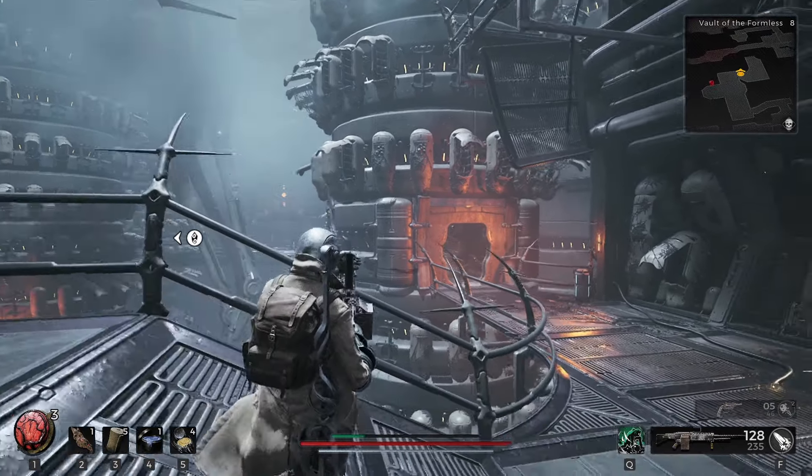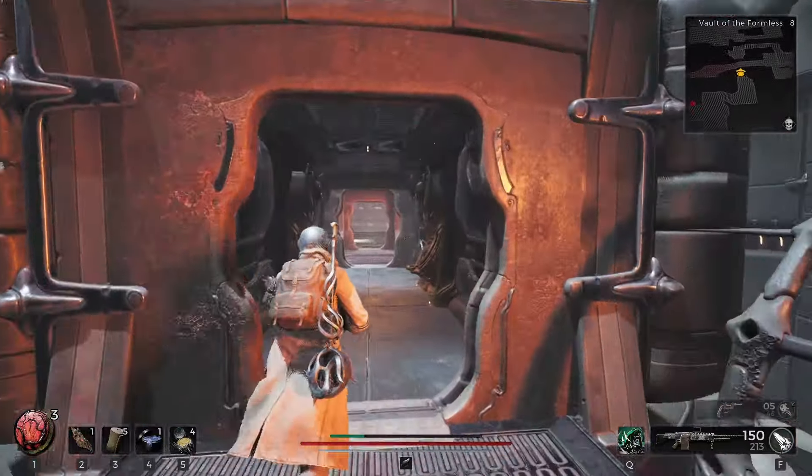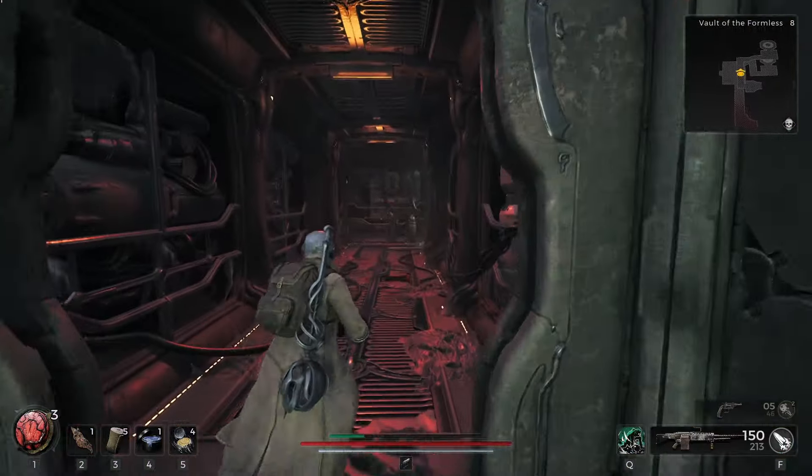Now I'm going to show you how to unlock the locked door in Vault of the Formless. You have to go back to the boss room a second time and wait for this one to rotate, so you can come through this first one, just like you did for the boss if you already fought it, which I hope you have at this point.